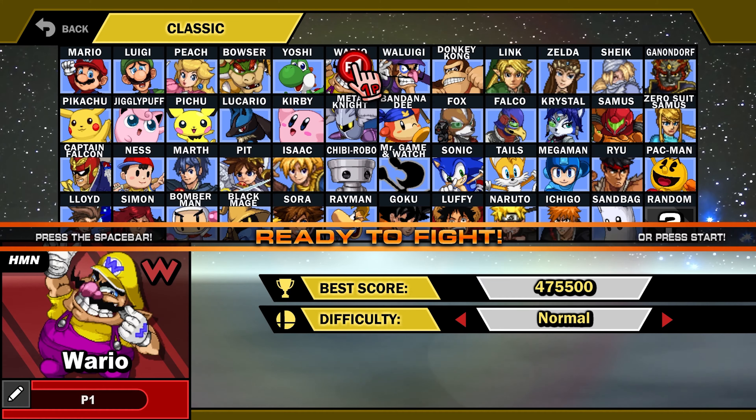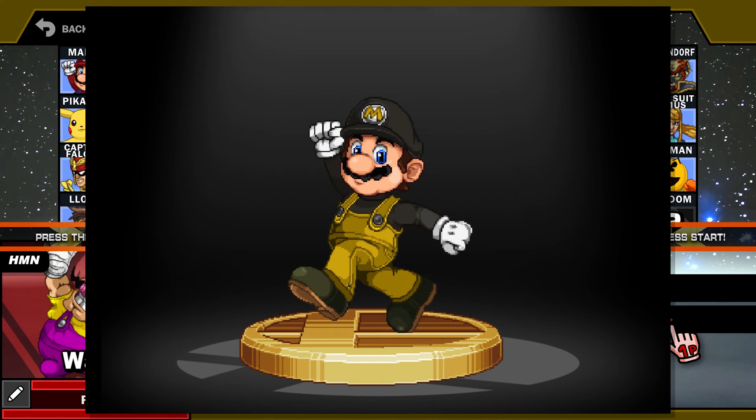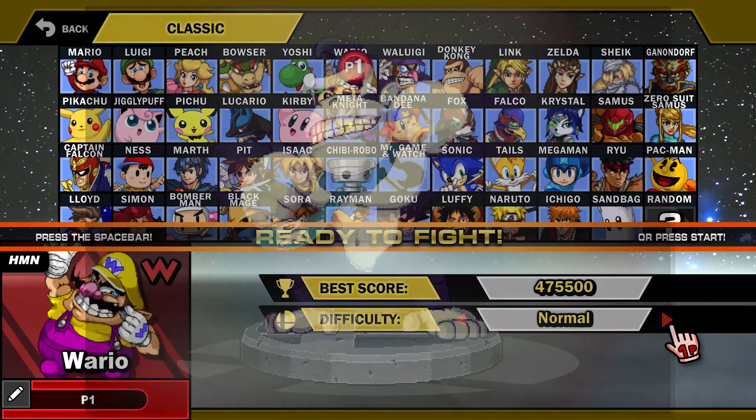Really quick — between episodes I said I was going to look up the trophy stand base thing. If we go to our difficulties, we have Easy, Normal, Hard, and Insane. We've been playing through on Normal difficulty, so all of our trophies have had a silver base. But if we play on Insane it would have a Diamond base, Gold for Hard, Silver for Normal, Bronze for Easy, and if we use a Continue on Easy mode it turns to Stone. So that answers my question.